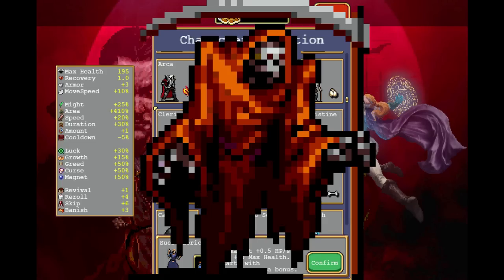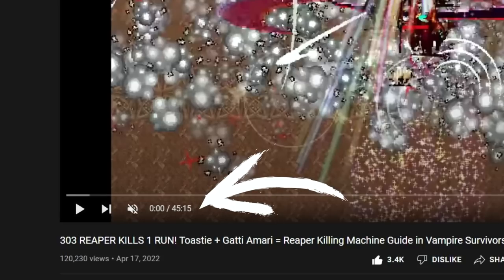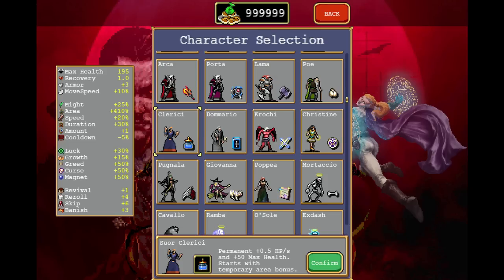Hey, you wanna have the big red boy, but you can't be bothered with the pink marshmallow because, oh my god, you need to touch some grass. No one has time for this. Well, then I have the solution for you.